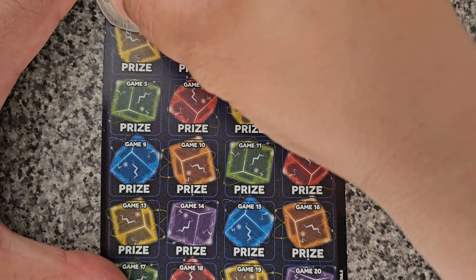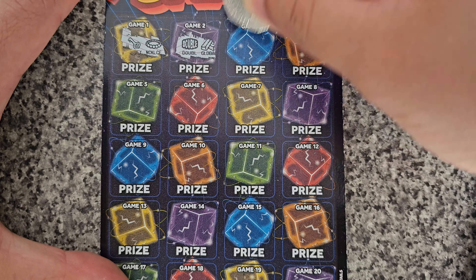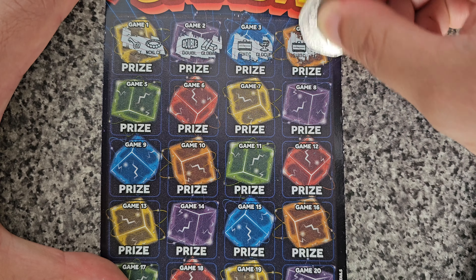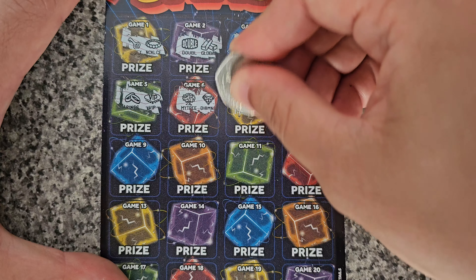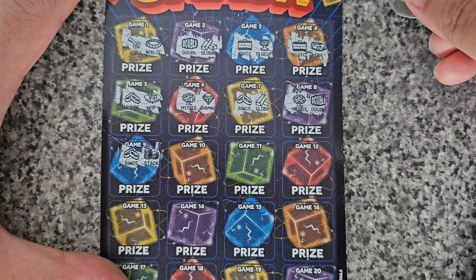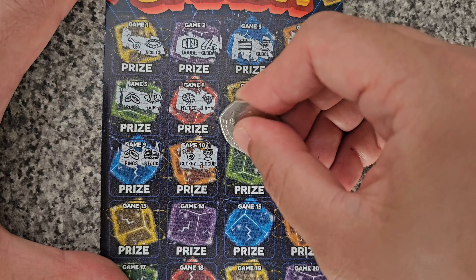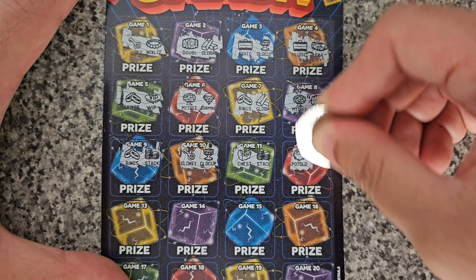For Cube Smash, let's start. We have a gold key and a necklace, double and a gold bar, suitcase and a gold cup, suitcase and a car, rings and a VIP monetary, and a diamond rings and a gold bar monetary, and a double rings and a stack, gold key and a gold cup, chess and a stack, gold pot and a car.